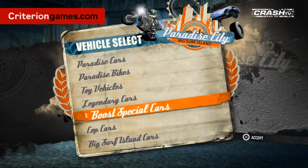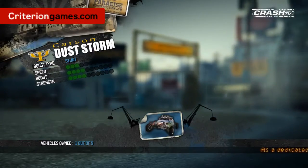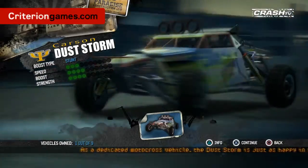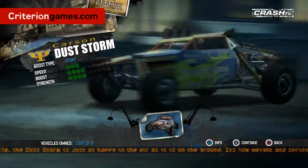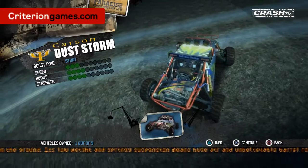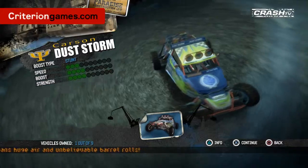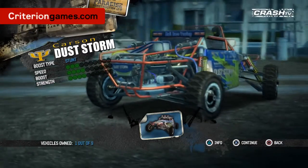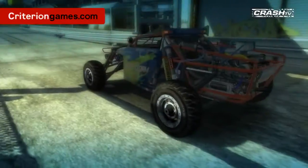On top of that, there's a great new vehicle that you can drive straight away after you purchase this pack. The first thing you're going to get is this new car — it's the Carson Dust Storm. We teased this car a very long time ago and people got quite excited about it. It was designed specifically for gameplay on the island, so naturally it's a stunt boost car — designed for doing massive jumps, driving fast. It's amazing at barrel rolls and not too bad at flat spins as well. It just looks sweet, and we don't really have anything like this in Burnout Paradise so far.